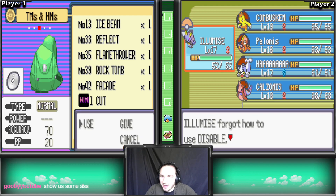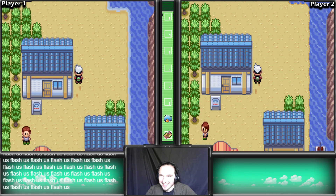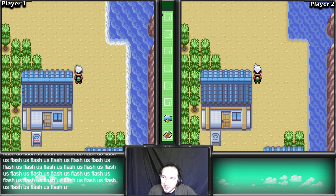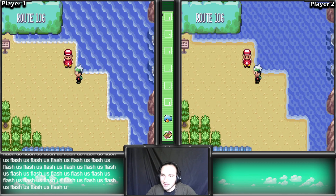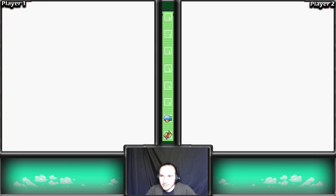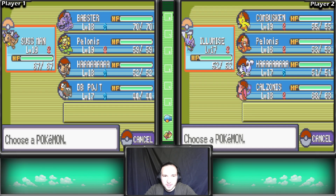It's Ember, Bulk Up, Twister, and Psychic - we could get rid of Bulk Up. And for Illumise, we'll get rid of Disable - I'm not going to use Disable. Okay, Mr. Gooby, why do you have to say such things? Get out of here! Oh my god, Mr. Gooby, am I gonna have to type you out again?